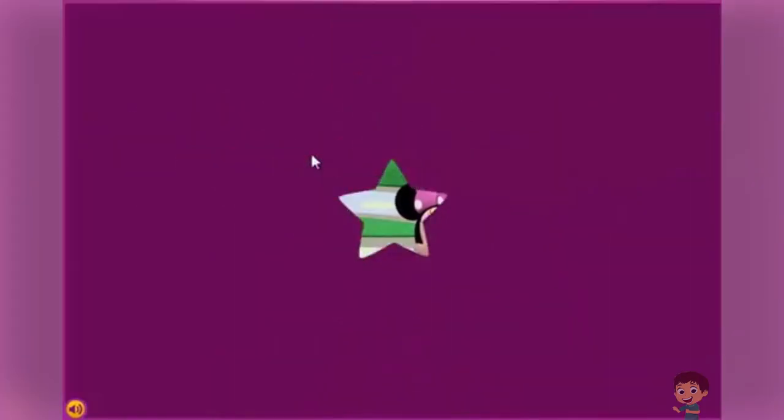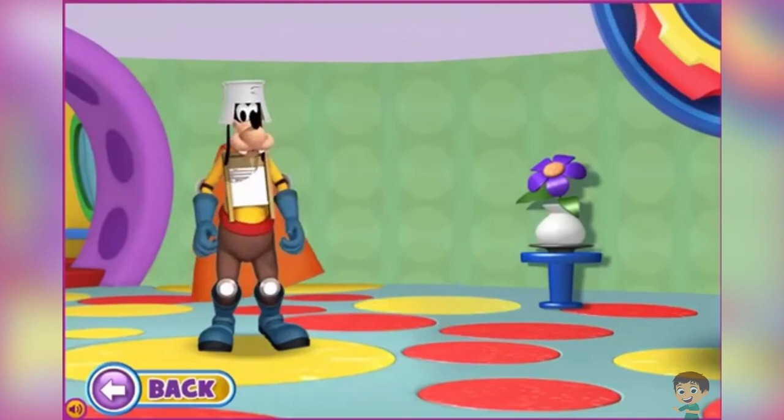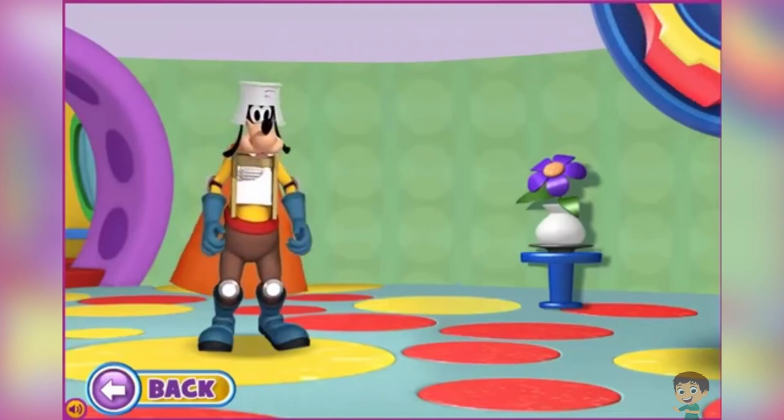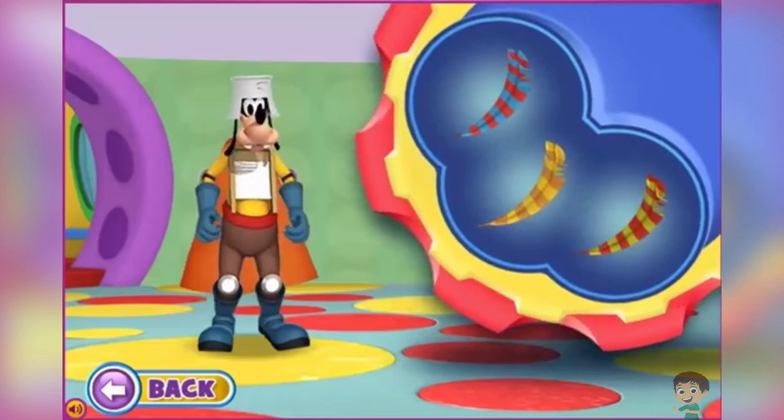Goofy! Goofy dressed up like a knight! But it looks like he's missing a feather for his helmet! Can you help him finish his costume? Place the orange and yellow feather on Goofy!